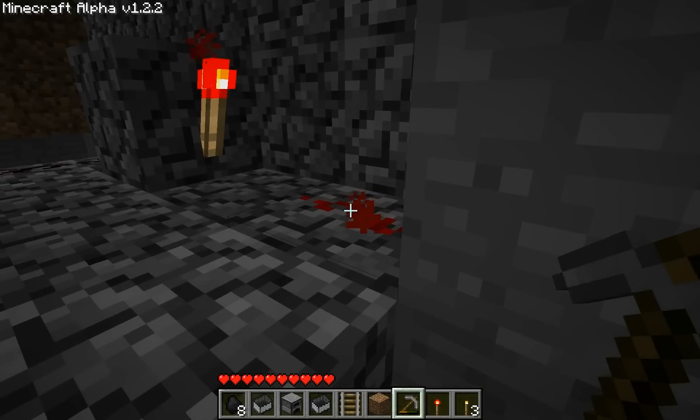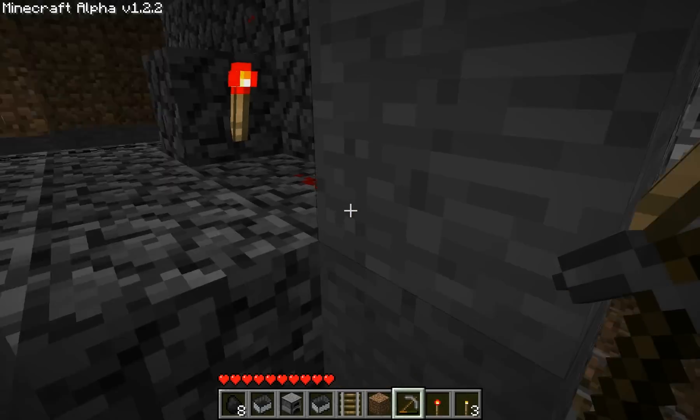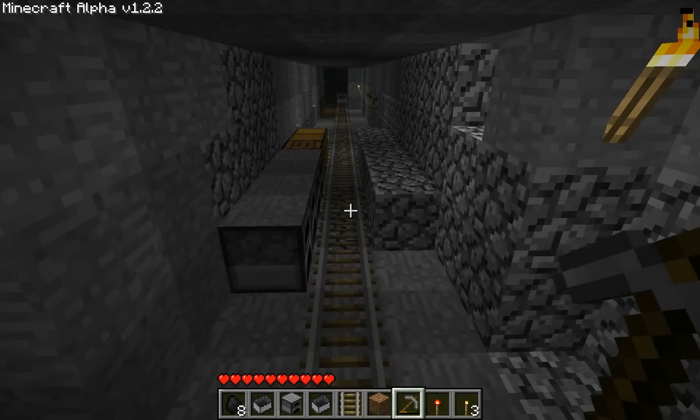So you can see, if redstone is lit up, this redstone torch isn't lit up. And if it's not lit up, this redstone torch is lit up.